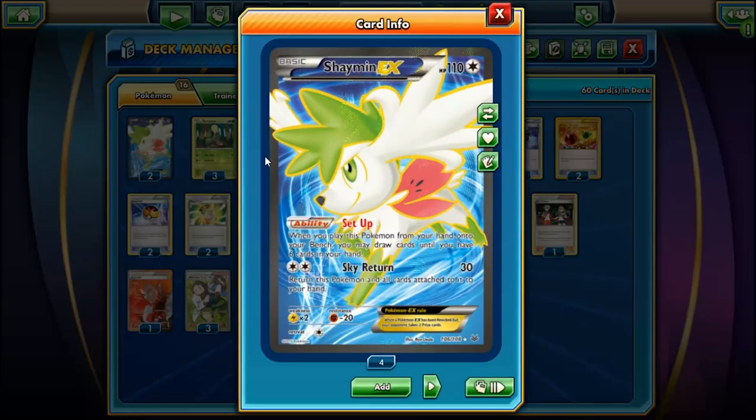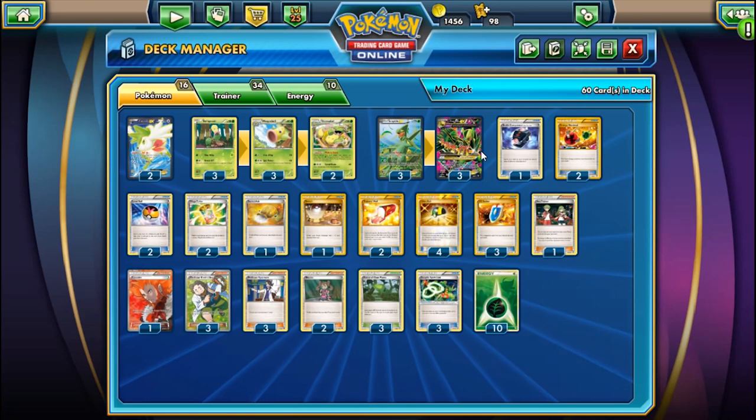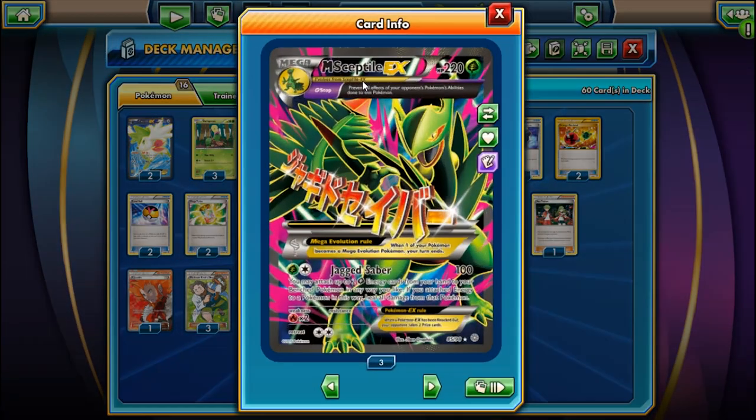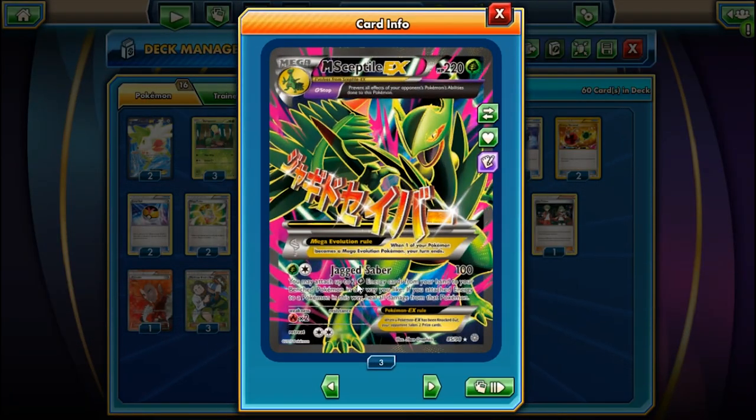The only other Pokemon is two Shaymin-EX. The Set Up ability is just amazing for consistency. That's it for the Pokemon line. We're also playing one Battle Compressor - it works very well with Mega Sceptile, letting you bring Energies back using Mega Turbo, plus Energy Retrieval.